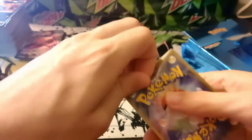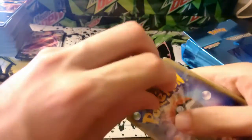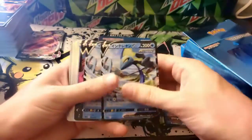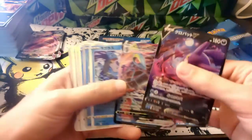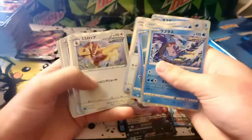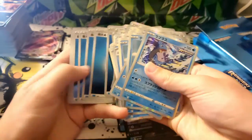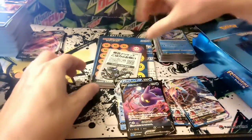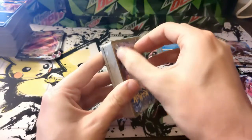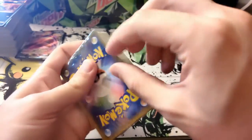For the Inteleon deck, we got Inteleon, Inteleon, Inteleon, Crobat, Inteleon — doesn't look good. We got some Lamprases, Remoraid, Octillery, same trainers, and water energies. I don't care too much for the regular Inteleon artwork — it's all right — but I want one of the alternate artworks at least for the structured decks I've been buying.